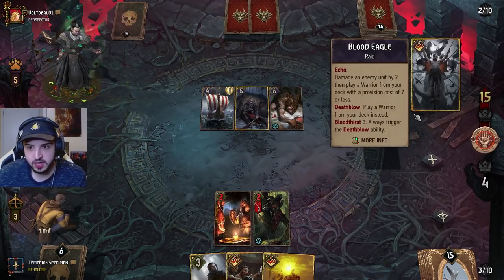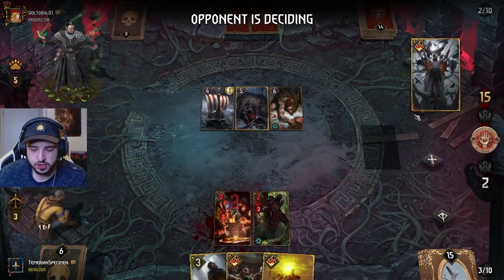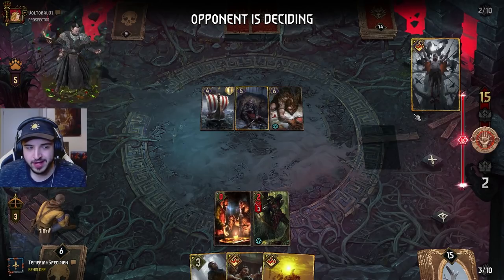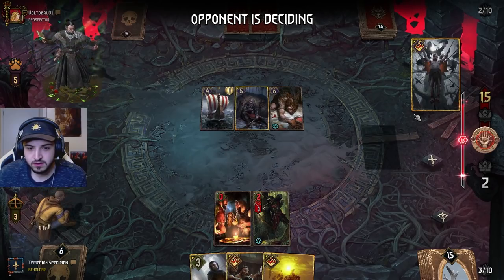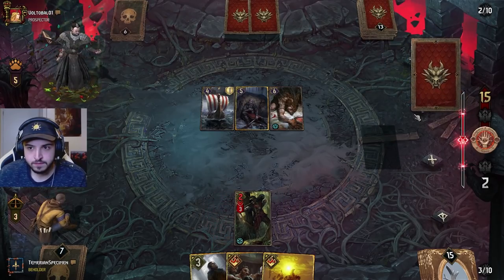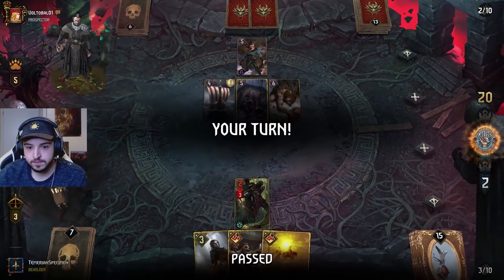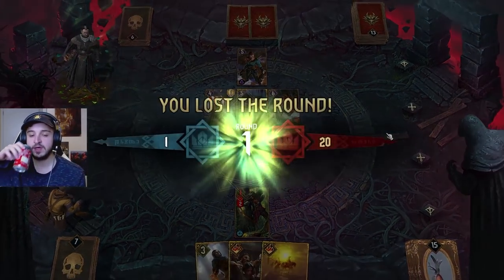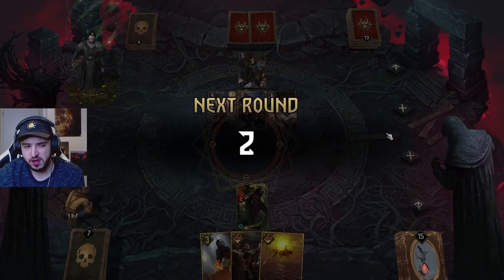You also want to play the Saber-Toothed Tiger straight away. I still feel like this Agitator was worth it — just floating the idea out there — because they might get nervous and play something. They didn't get that nervous unfortunately. My opponent hates me, can't blame them. But now we've got the Saber-Toothed Tiger going first still.